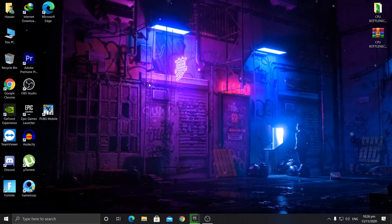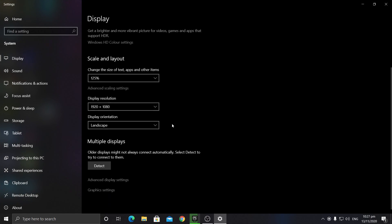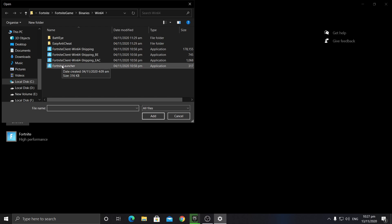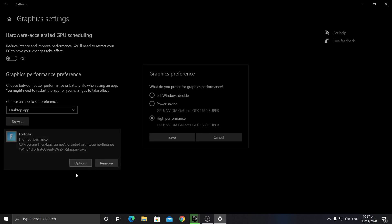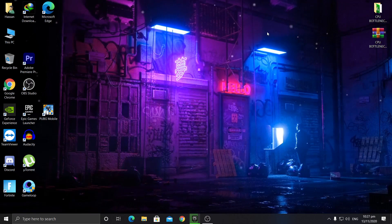Next, you need to assign your specific game to your GPU. Right-click on your desktop, go to Display Settings, then Graphics Settings. Select 'Desktop App,' click Browse, and locate your game's launcher. For Fortnite, select the FortniteClient-Win64-Shipping file. If you're playing GTA 5, select its launcher from the game directory. After adding it, click Options and set it to High Performance, then save the settings.